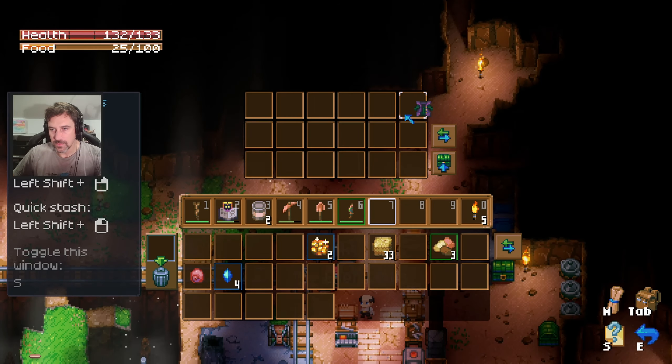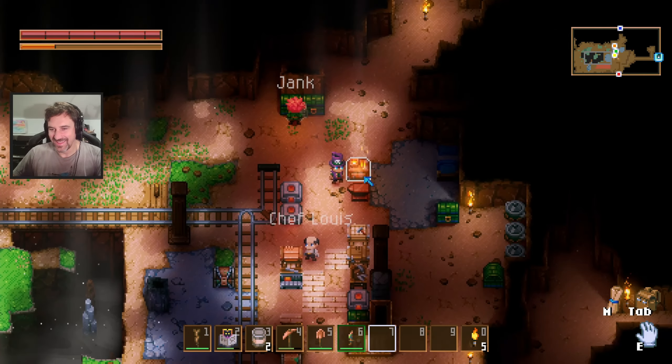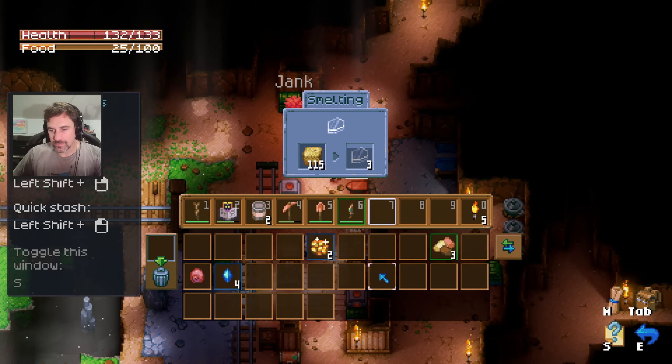Oh my God, what the heck is that? I found a big deposit of copper — it's a big gray spiky mushroom thing.